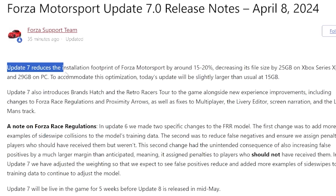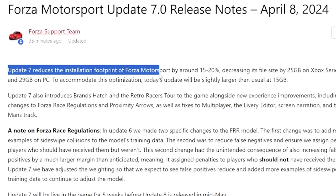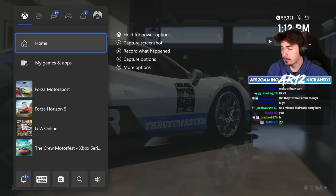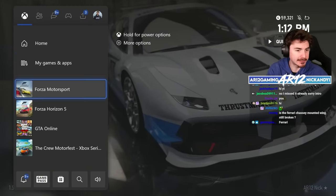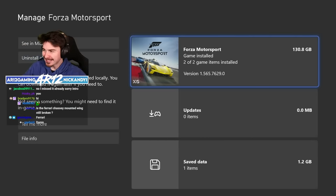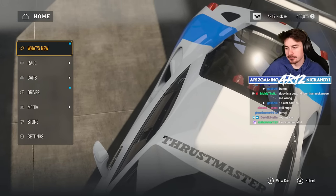Update 7 reduces the installation footprint of Forza Motorsport by around 15 to 20%. Pre-update, Forza Motorsport was 155 gigs, and now if I go and check, it's 130 gigs. As boring as that sounds, that's actually huge. Well done.